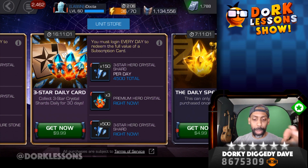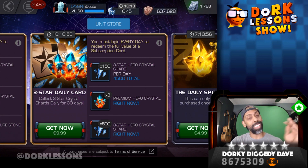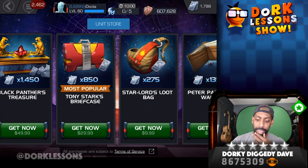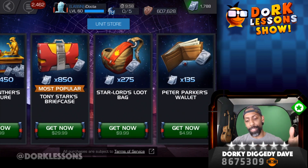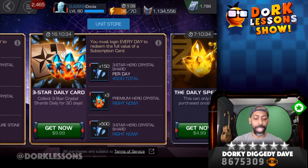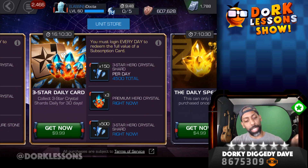Right off the bat, this one's probably the easiest one to figure out. Three premium hero crystals right off the bat — that's 100 units each, so that comes out to 300 units just for that. Not including the shards, and you're getting a 4,500 total 3-star shard array. And if you come over here and take a look, 275 units is $9.99. So right there you're already getting a deal and getting a free 3-star crystal without having to do much. That one kind of speaks for itself.